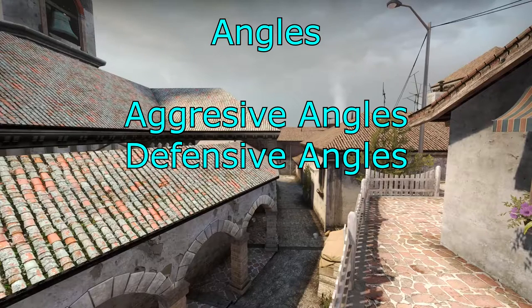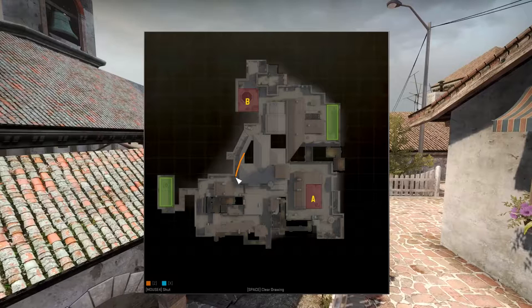The meeting angle is Banana. Now let's have a look at angles — aggressive and defensive. You can hold down across T stairs if you're playing really aggressive. You can hold bottom Banana, the top part of Banana, a few angles across top Banana depending on where you're holding, across the sandbags, the entrance to the B bombsite area, and across to the little pit.